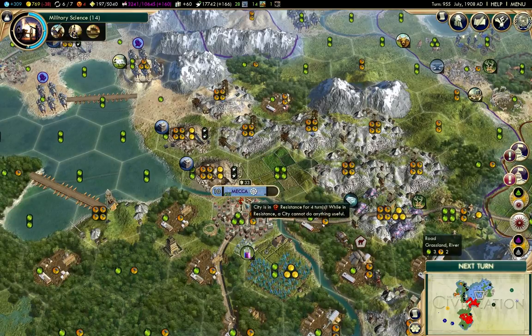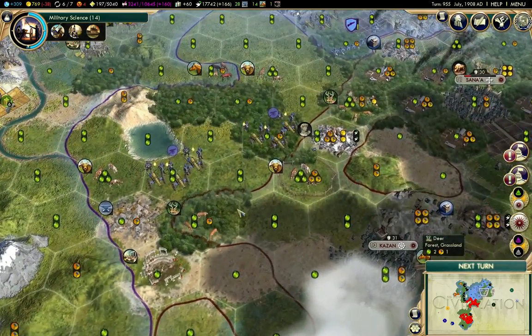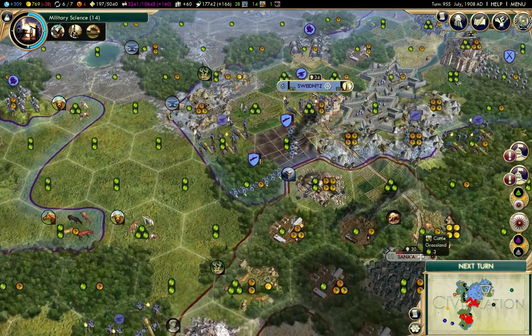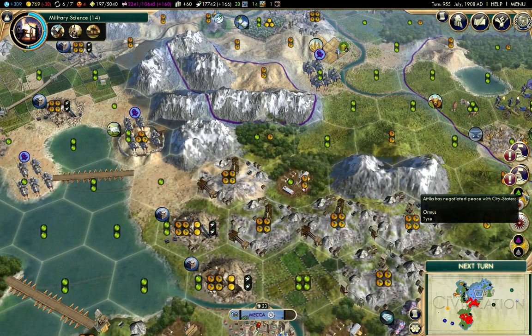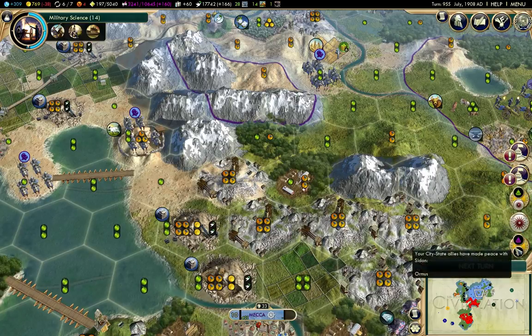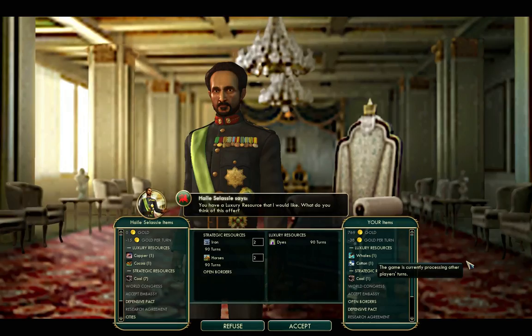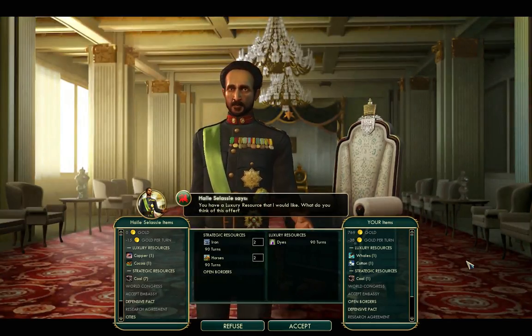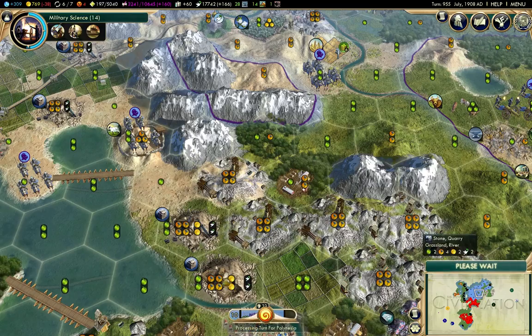Not much point until this finishes. I've puppeted the cities instead of annexing them, because that way it doesn't increase the culture cost of policies and ideological tenets.